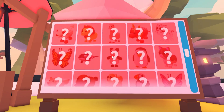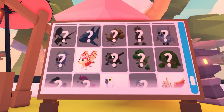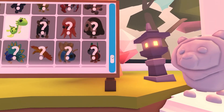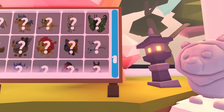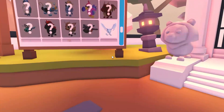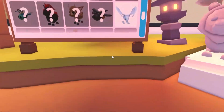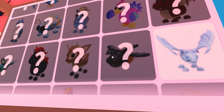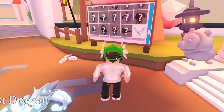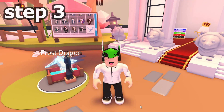I'm not really sure where the firefly is, but new pets should be at the bottom. We've gotta go find it — there's a lava dragon, and... I found it. There you go — it's next to the frost dragon. This is the firefly, and what you've gotta do is tap it three times: one, two, three. Tap it three times, and then move on to the next step.